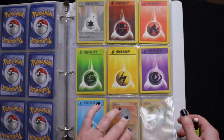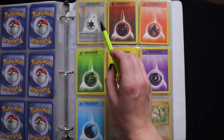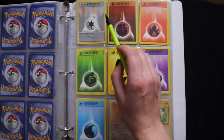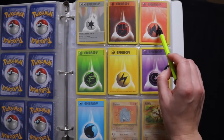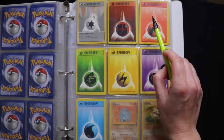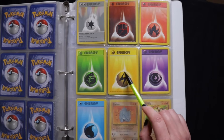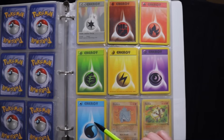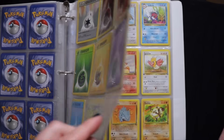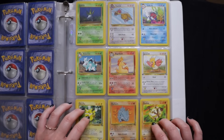And then the Energy Cards to complete the base set — so Colorless, Fighting, Fire, Grass, Electric, Psychic, Water. All right, so now on to the next set.